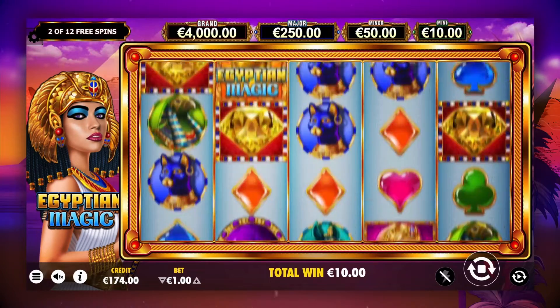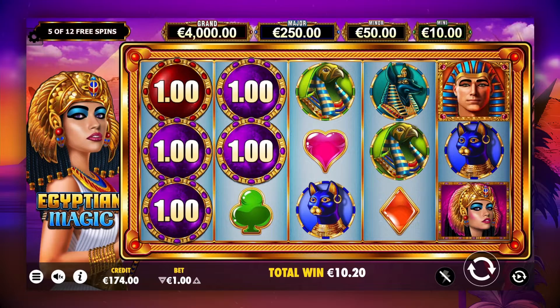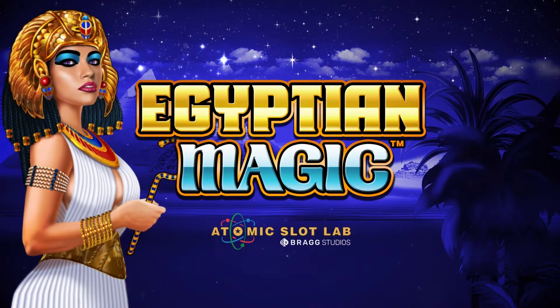This is where the big money lies. Any orbs that land during free spins pay the value or jackpot shown. And filling all the reels with orbs awards the grand. May the Egyptian goddess be with you. Egyptian Magic, coming soon.